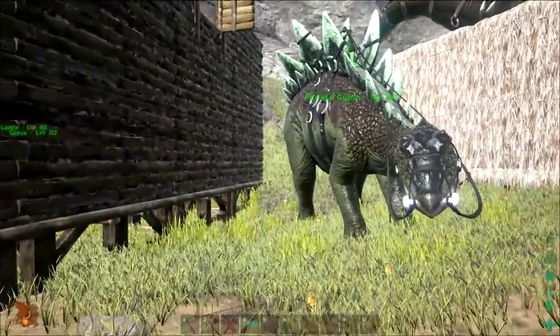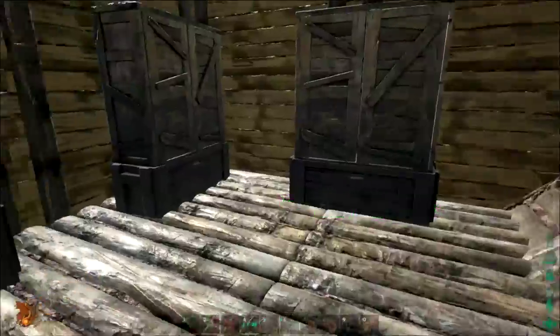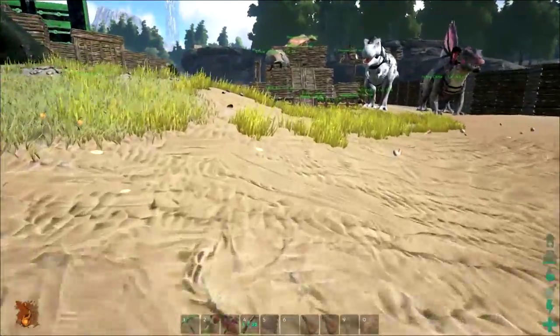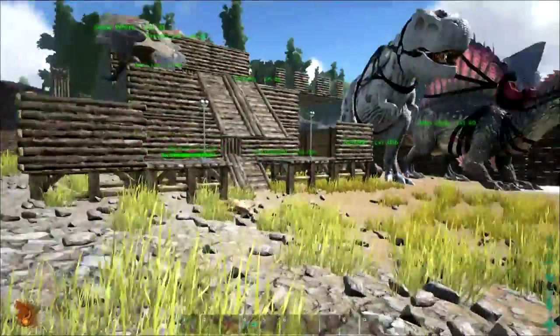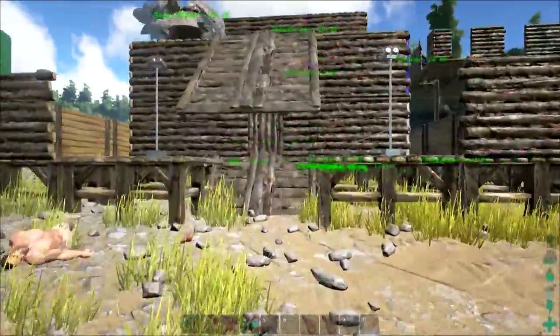We have an extra Stego — someone let the Stego die, I think. No, the Stego's still alive, we just have two Stegos now. This is my other friend's house — pretty big area. And over here, this is my friend's house. You've seen it several times, but it's gotten quite a lot bigger.